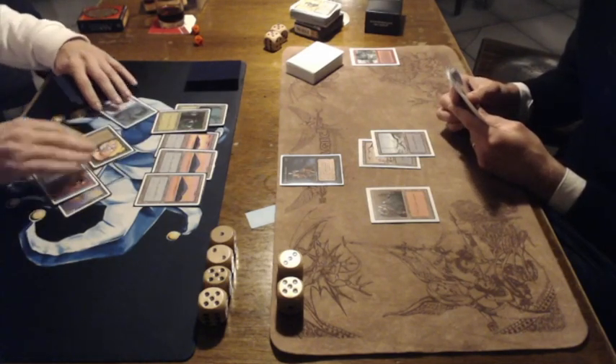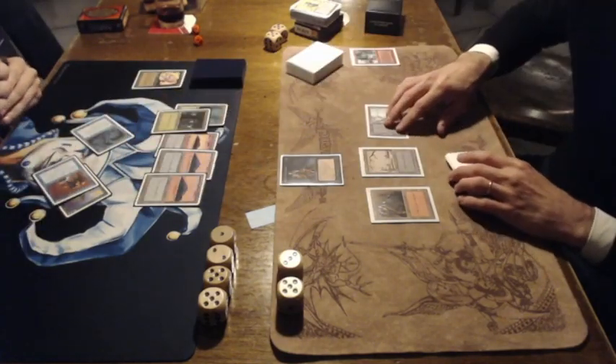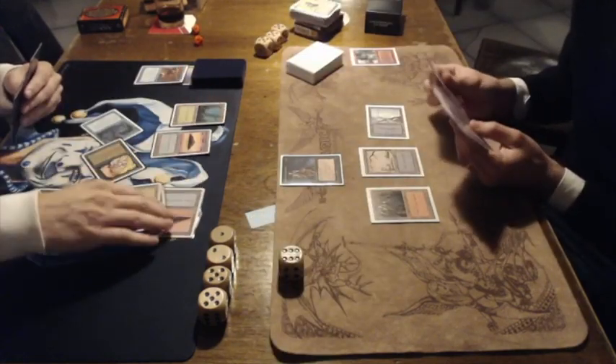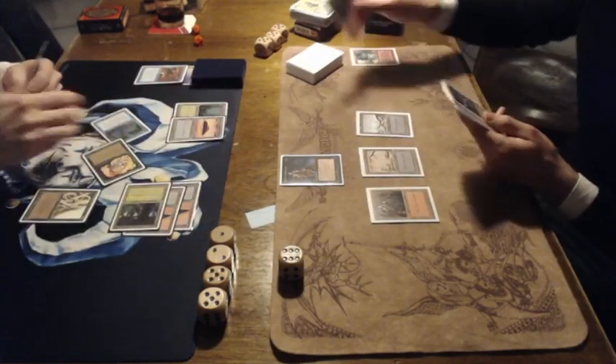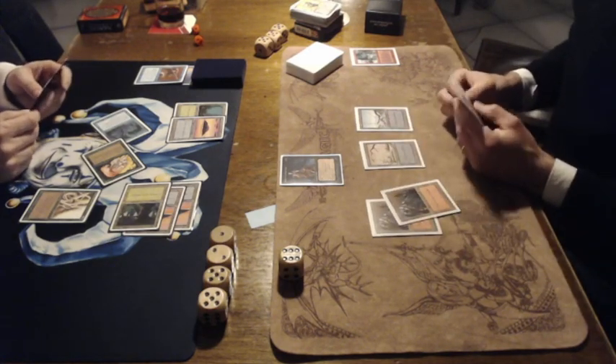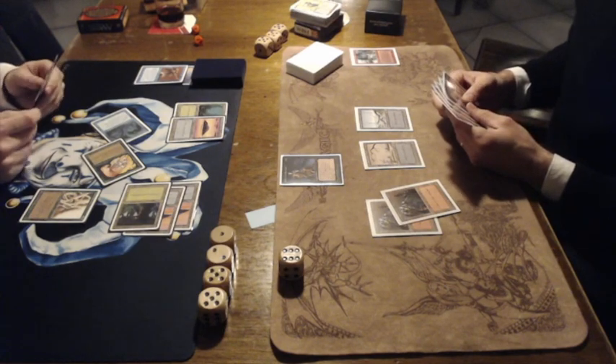The Cat Warrior is now back to its original 2/2 power and toughness. Attacking with his entire army. Look at Nick giving it first strike, blocking the Cat Warrior and killing it. That means he takes 2 more damage going to 6, but it looks like he's kind of stabilized. And Ron is playing a super good blocker — the Wall of Brambles, a 2/3 wall with regeneration that can basically block everything on the ground.